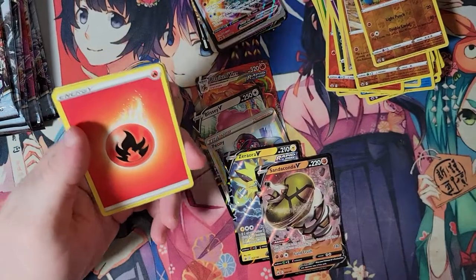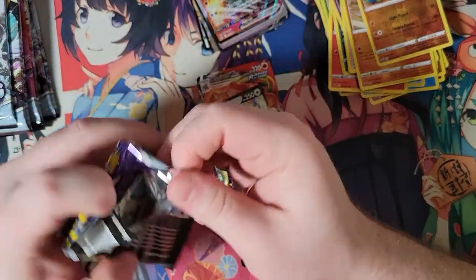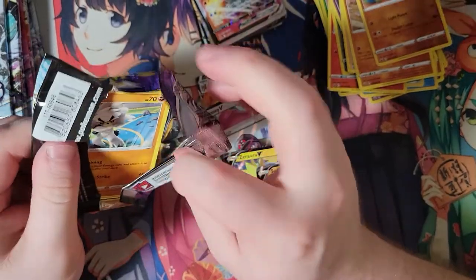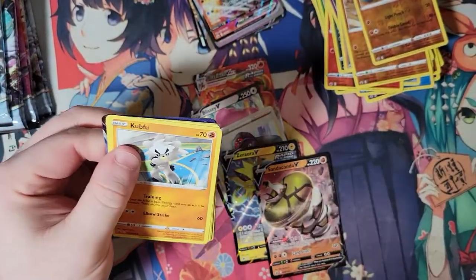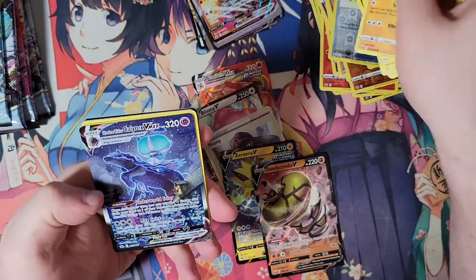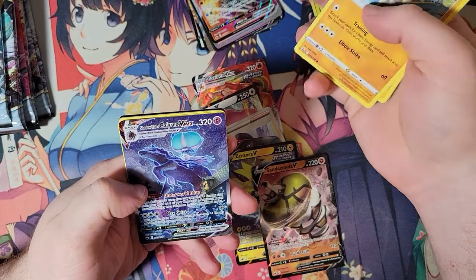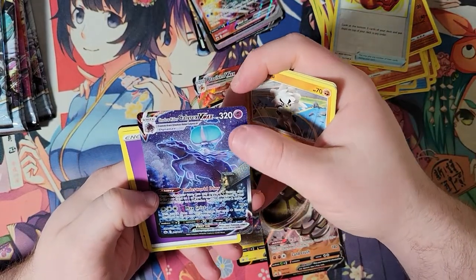We are real good on the holofoils. Man, if holofoils were still the chase cards in Pokemon, we'd be doing great. There is something with some texture too — Alternate Art Shadow Rider VMAX. Oh, look at that.